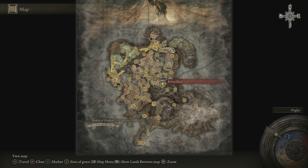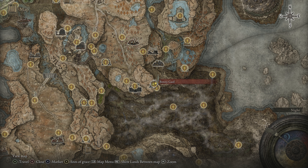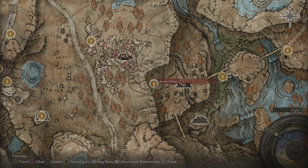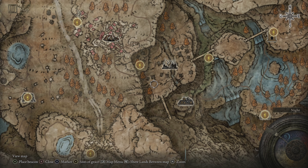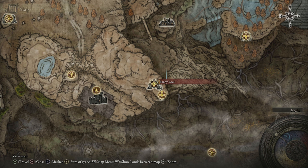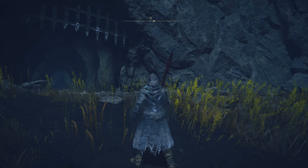To get this talisman, we're going to start from the Bonny Jail Site of Grace — you can see right here on your map. Now if you haven't already unlocked this, it's pretty easy to get to. All you need to do is make your way to the Bonny Village Site of Grace, and then just head south across the bridge, and you'll end up coming across the entrance to the jail right here, as you can see on our screen.